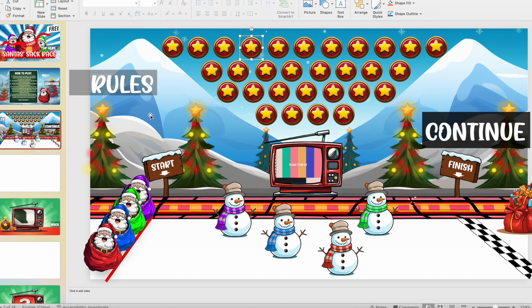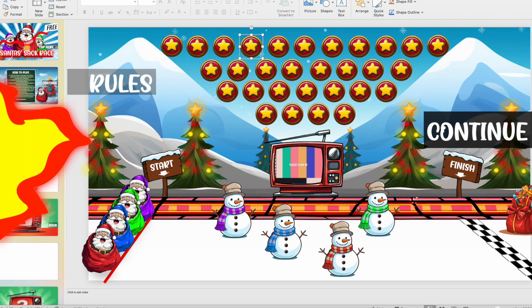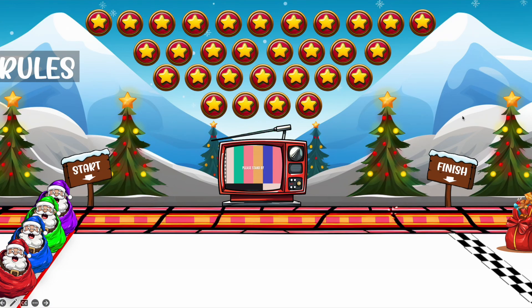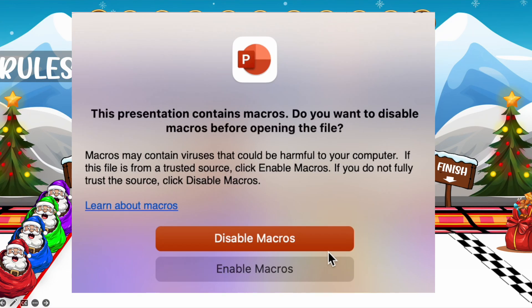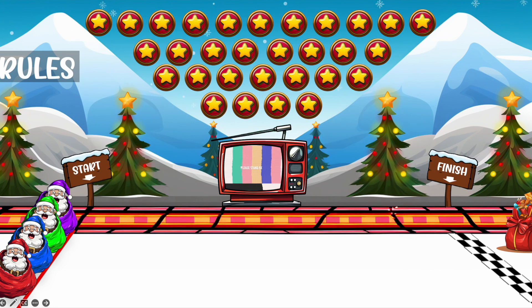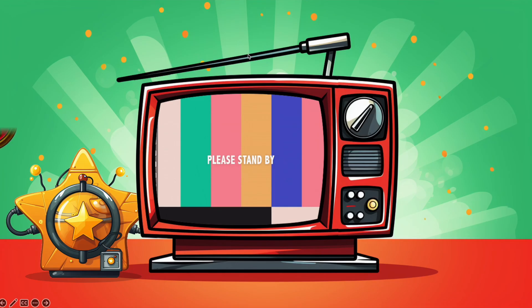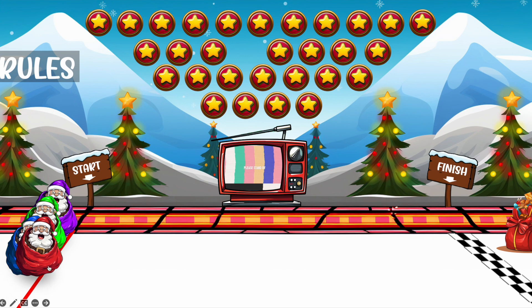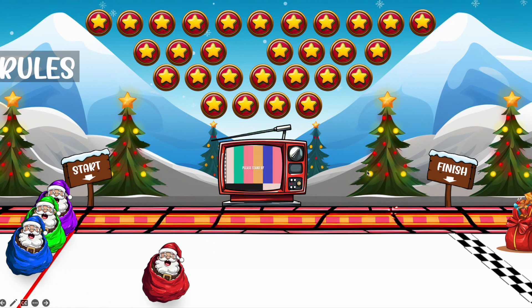This is version two, which has macros but no questions. You need to enable macros in this game. Santas need to jump 11 times to win, because the computer itself will randomly give you numbers of jumps — or maybe not. That's why Santas have to jump more times. You press on a star and it randomly gives you a number.